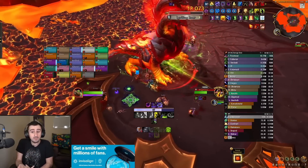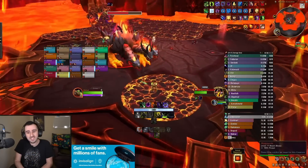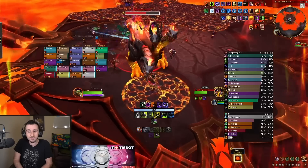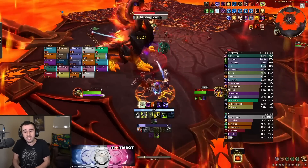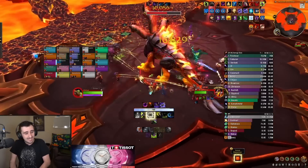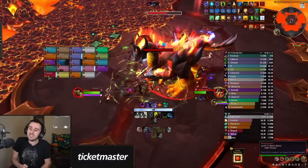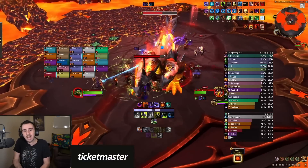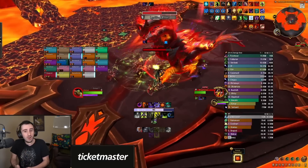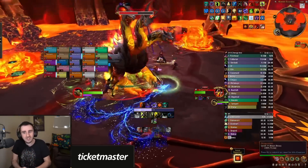Sometimes the random swirlies that go in random locations would land in a bad spot. What you can do is actually soak these circles and make them smaller. As you start soaking, you gain stacks of a fire DoT that is kind of nasty. You can see here I have seven stacks of that. That debuff is interesting because the more stacks you have, the less effective you are at soaking the circles — the less they shrink per second while you're standing in them.